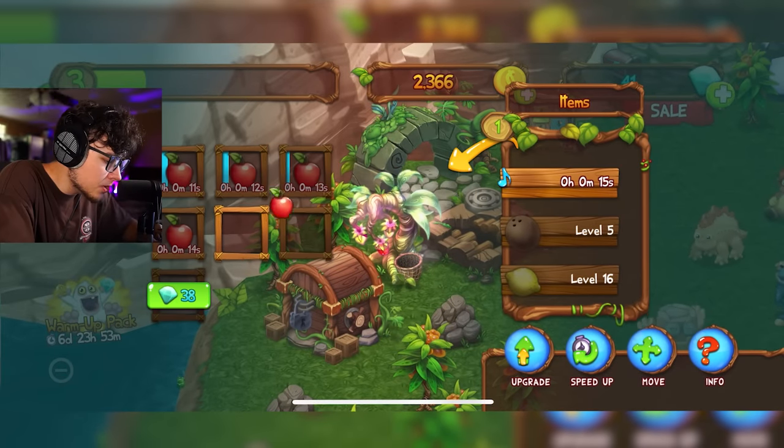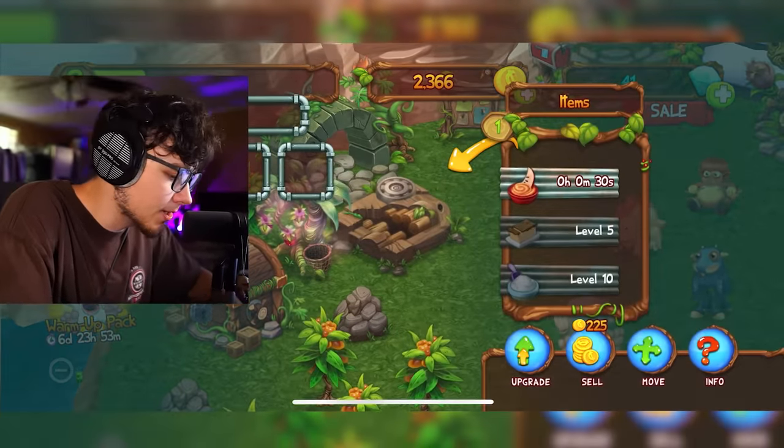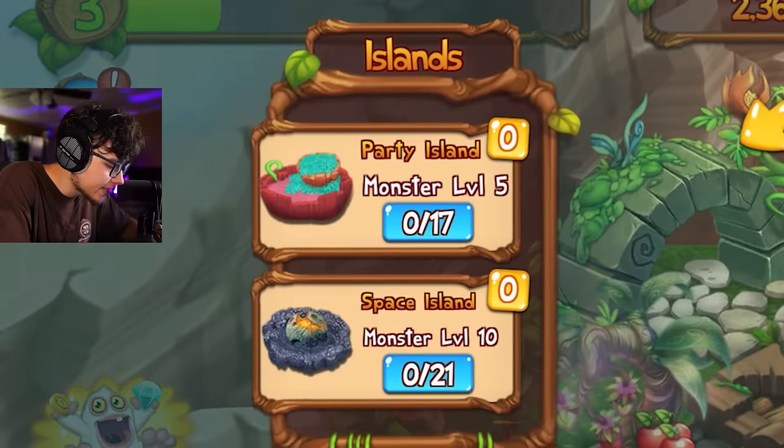So I guess that's gonna be an alternate thing we can use for food. What I think I'm gonna do instead of using these apples is just wait for them to finish, collect them, and then use those apples to make applesauce again. What is this right here? Ooh, wait a minute — this is islands. Party Island, Space Island.